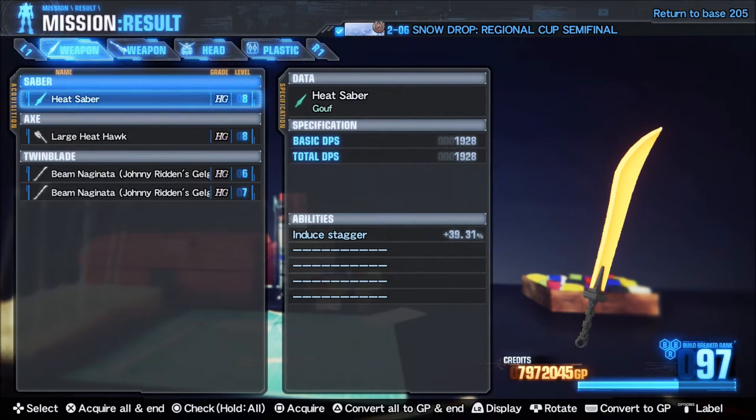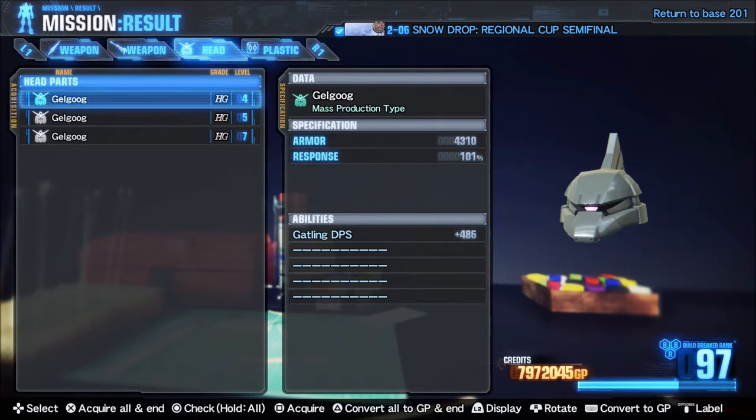If you're going for a specific build — say my suit uses a Gatling gun DPS — if I equip this head now it will increase my DPS factor. But I don't want to use a Gilgui head — I'm not some sort of Zeon scum. So a good thing to do would be to merge the parts with my current head, and that will add a majority of the percentage of the total onto my current head that I want to use.